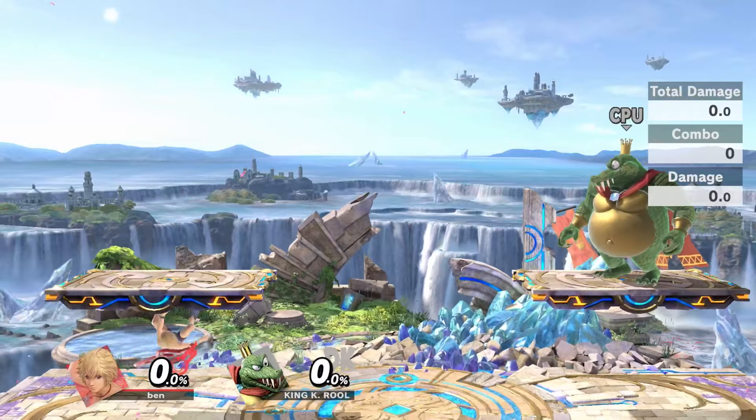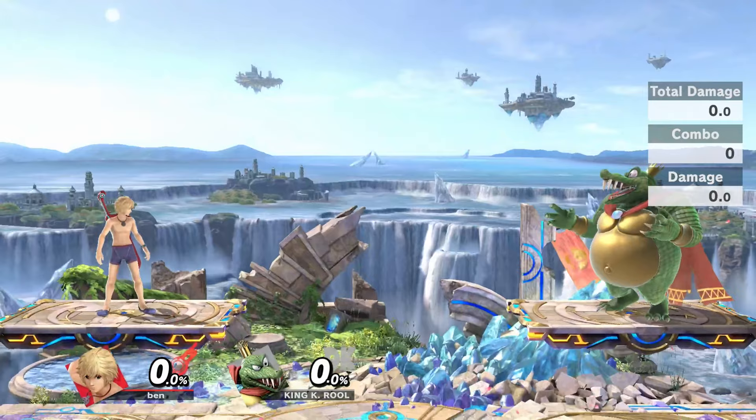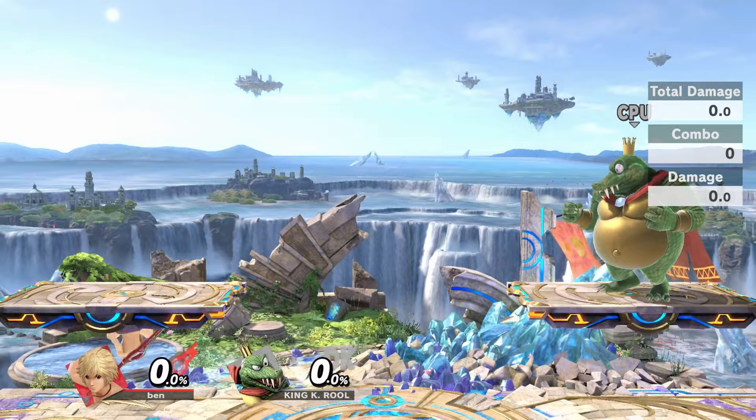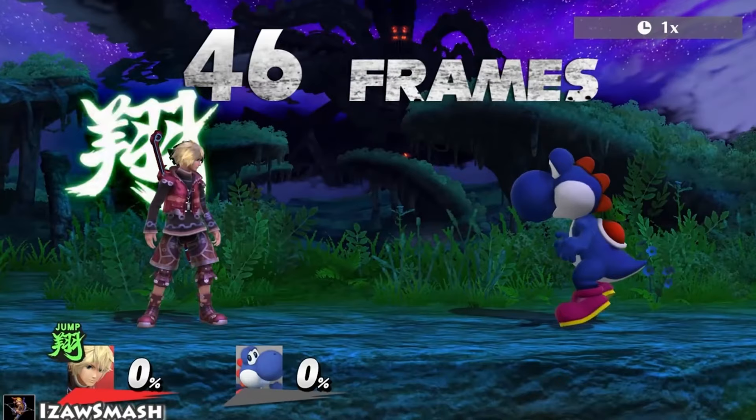One of the most drastic changes for Shulk coming over from Smash 4 is the art palette, or the dial. Before, you'd have to manually cycle arts and then wait for the art to lock. This was very slow, and it was common for your opponent to be out of disadvantage by the time you actually changed into Smash or Buster, which meant that you had to play a lot more neutral with your risky arts. Arts will activate after 46 frames after the last special input.